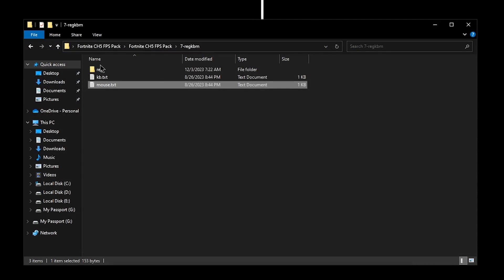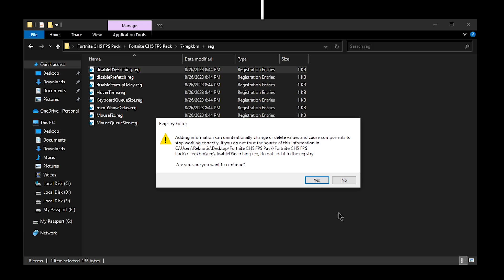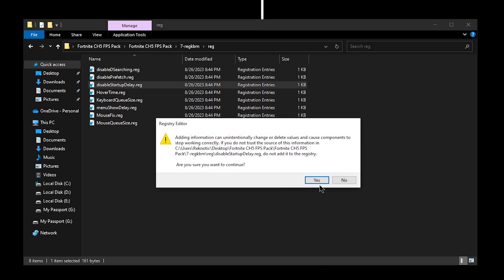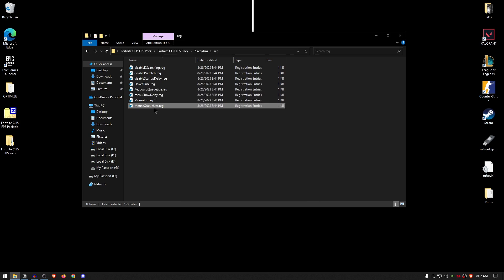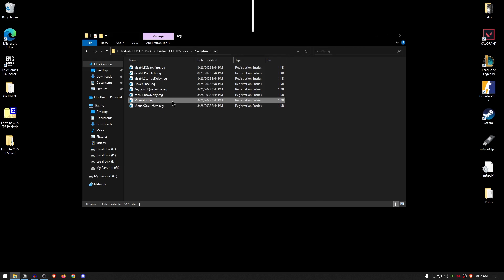Open up the registry and inside there are a lot of settings related to the mouse and keyboard. Simply apply them one by one: disable searching — hit yes, hit OK. Then disable prefetch. Then disable startup delay. Disable hover time — hit yes, hit OK. Keyboard queue sizes, setting it to 30. Same thing for the mouse queue size. Menu show delay — hit yes, hit OK. And for the mouse fix — double click, hit yes, hit OK. This one is actually the most commonly used registry file related to mouse input delay.